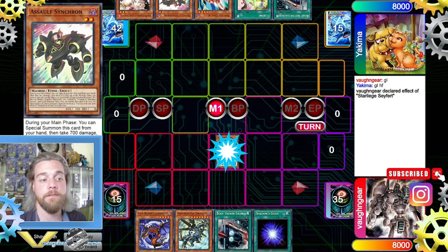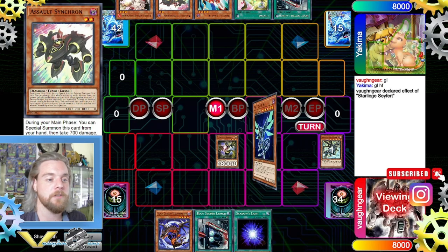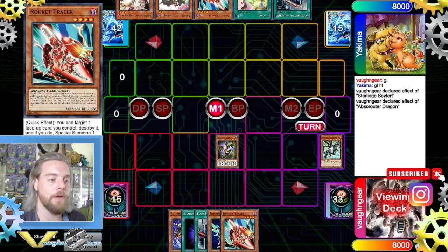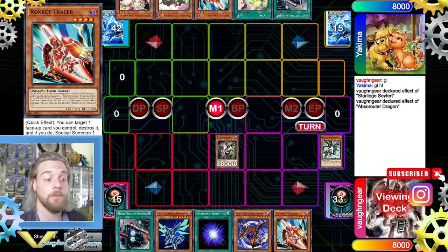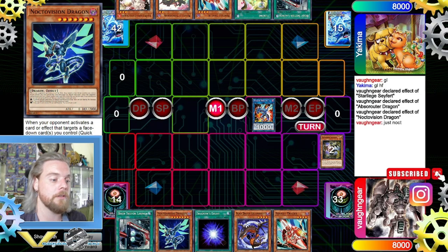We're going to start main phase with Starlies — use the effect to discard the ABS. Our opponent thinks it's fine. We're going to get our Noctovision, and the ABS triggers to get us Earth Tracer. Right off the bat we're already plussing, which is quite nice. For our next step we're going to link it for just a Striker Dragon and then trigger the Noctovision to special summon it.